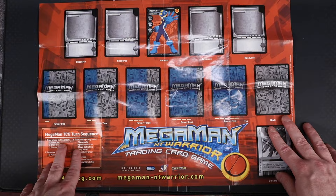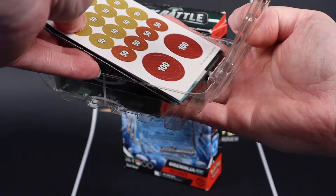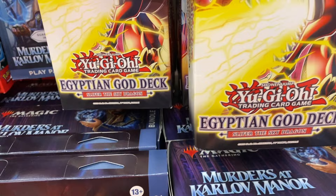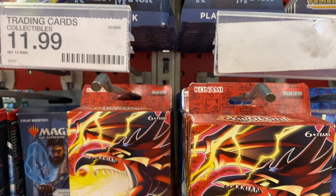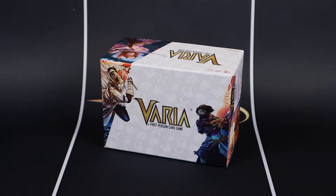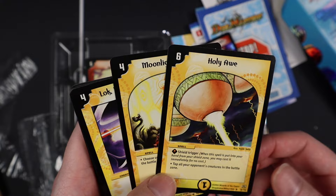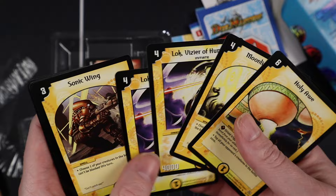Let's also praise the little things: the way Mega Man NT Warrior includes a different character on its playmat so you can try something new right away; the way Pokemon's inserts snap shut to keep the tokens and things contained; the way Bandai decks limit you to two copies max if you want a full playset; the way you can get into competitive Yu-Gi-Oh for like $30; and the way some indie games like Varia make their starter boxes be straight-up card storage. At the end of the day, the perfect starter deck is paradoxically one that is imperfect. It's one that delivers on the experience of the game but leaves you itching for more, making you want to get into deck building and more thoughtful play, while giving the players the tools to start their journey.